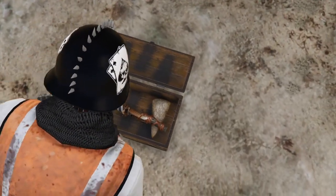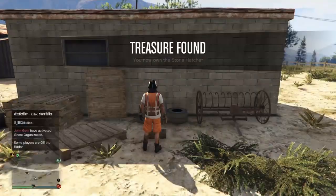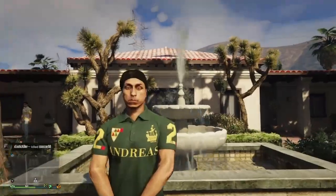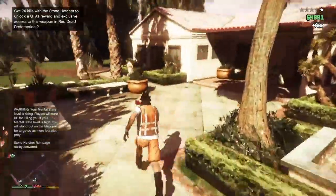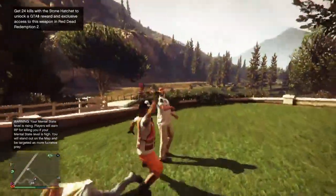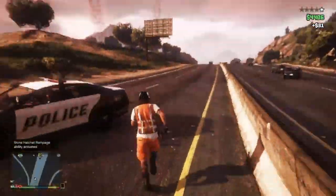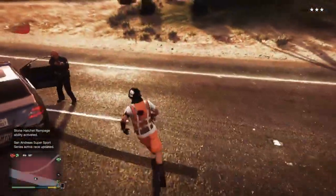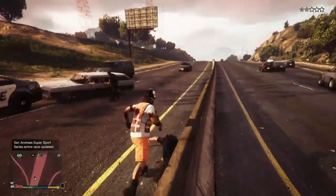This is a super awesome weapon with a really OP rampage mode making you almost unkillable. The rampage mode is activated from combos and makes you take barely any damage and you get full health. Along with the hatchet, there is also a 25 kill challenge — when completed you get $250,000, plus an exclusive weapon in Red Dead Redemption 2.